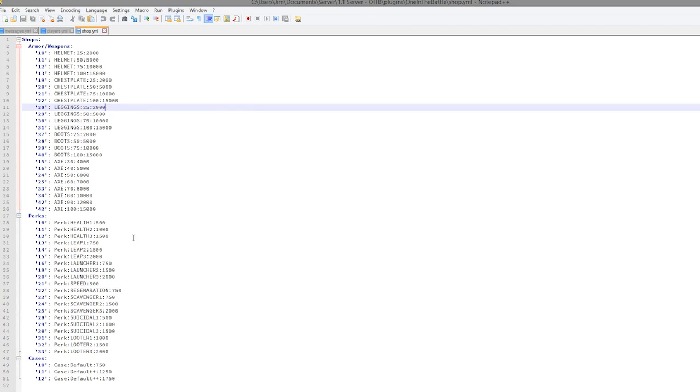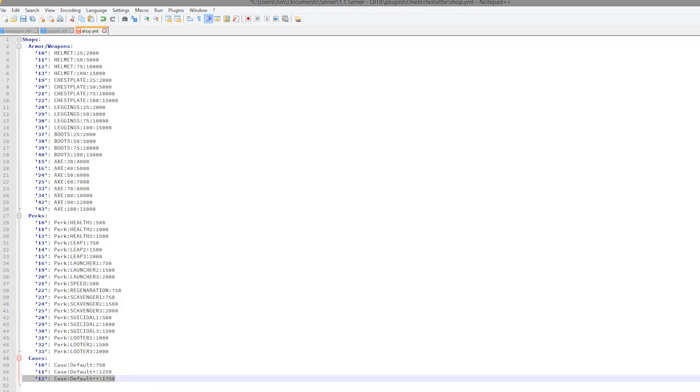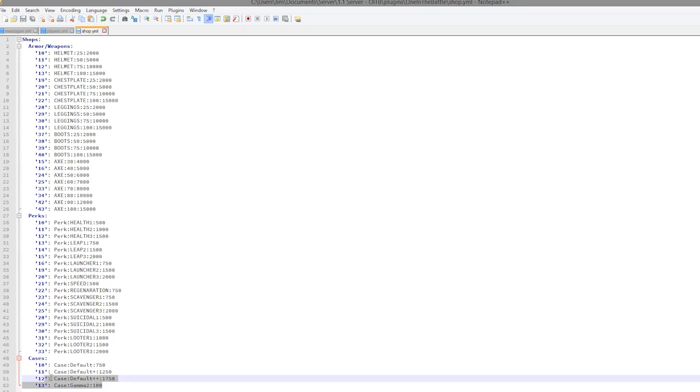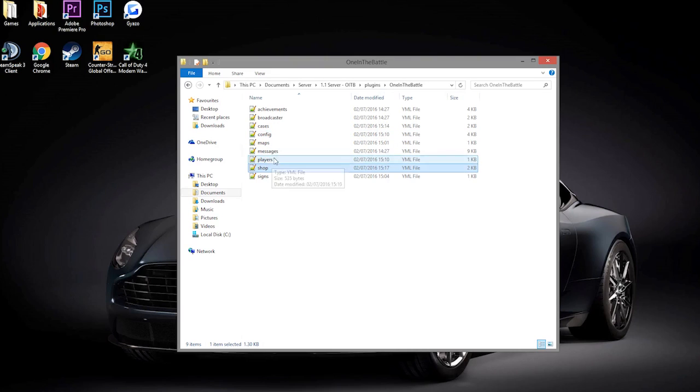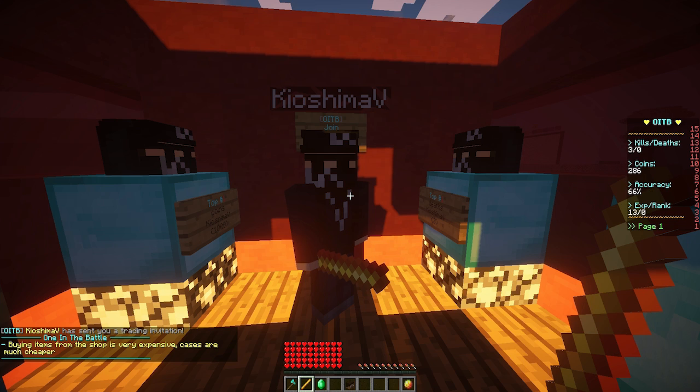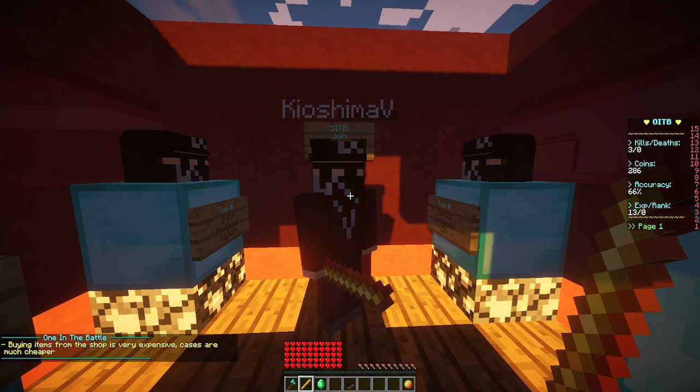The shop config contains everything in the shop. I wouldn't suggest messing with it too much, but since we created the Gamma 2 case, we can add it here. Set the name to 'gamma 2' and set the price nice and low. We'll showcase the Gamma 2 case in a moment. Finally the signs file just records where signs are placed in the world — not much to edit there. Jumping back in-game, the Gamma 2 case has worked.